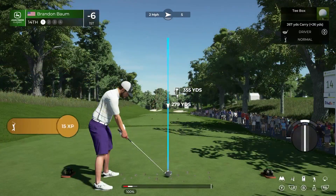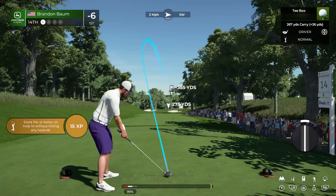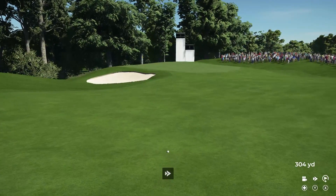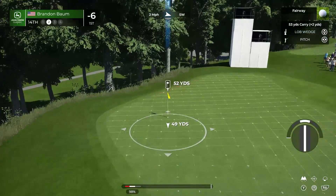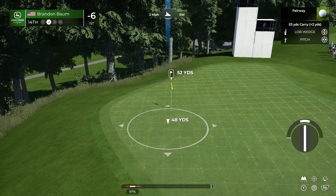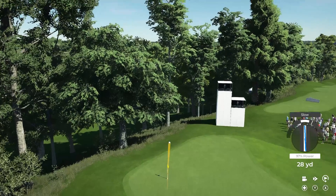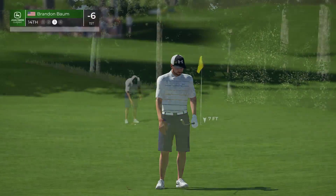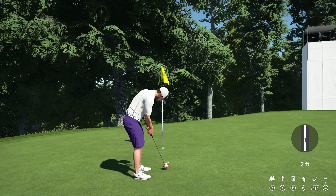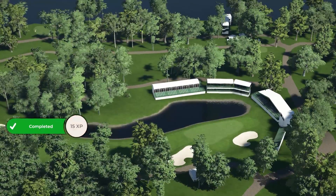At the 14th, par four, 357 yards — almost every player will give it a whirl. Could be rewarded with an eagle. Wind left to right, just a hair. About six or seven feet to the cup from here — let's see if we can get a birdie. What a stroke — making this look easy. And that will take him to seven under!